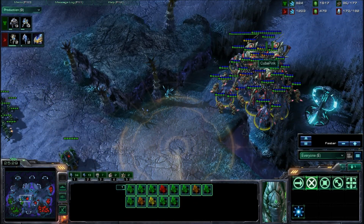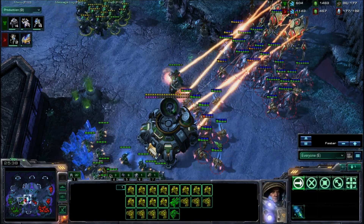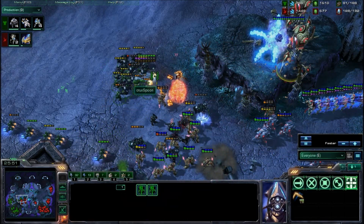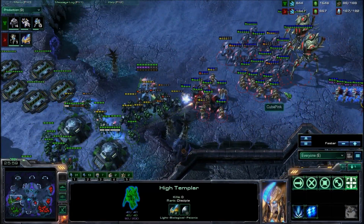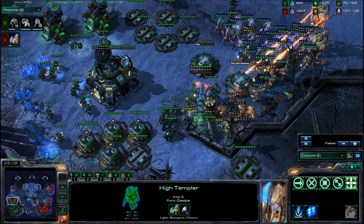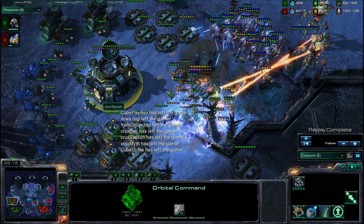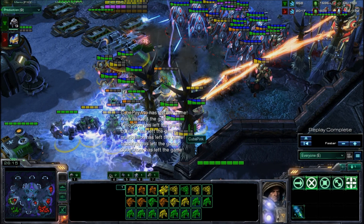Looks like we have three Colossi here, which are very, very menacing, looking at the amount of Terran forces on the map. This looks like it's going to be the death push here. A little Colossus micro would be nice — the Colossus would be able to take out every single infantry unit right here. And we have a lot of Templar with a lot of Storms. I'd say this is a little overkill. Spoon already GG'd, but Pink wanted to Storm that army so bad.